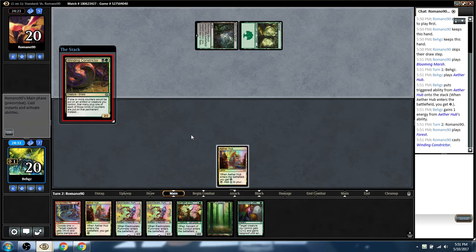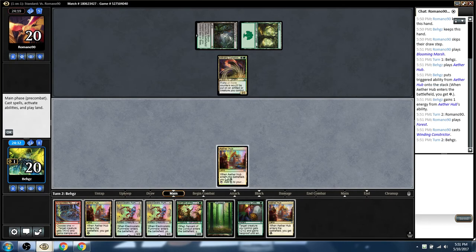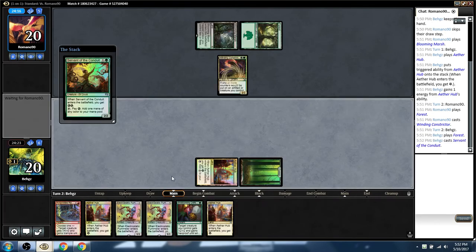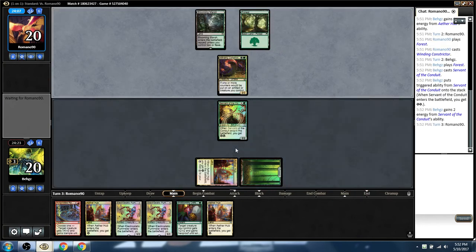Winding Constrictor — that'll be a handful. Black. Third Aether Hub, great, he said sarcastically. Might be pumps for Electrostatic Pummeler activations. For all he knows we're the same deck — we haven't shown red or black yet, we're just green. Everything foil, of course. Our pummelers will be foil next turn. Got another foil hub over here. Keep it clean.